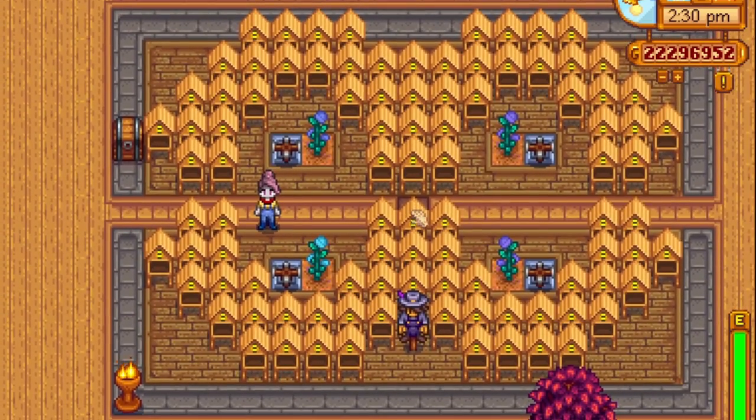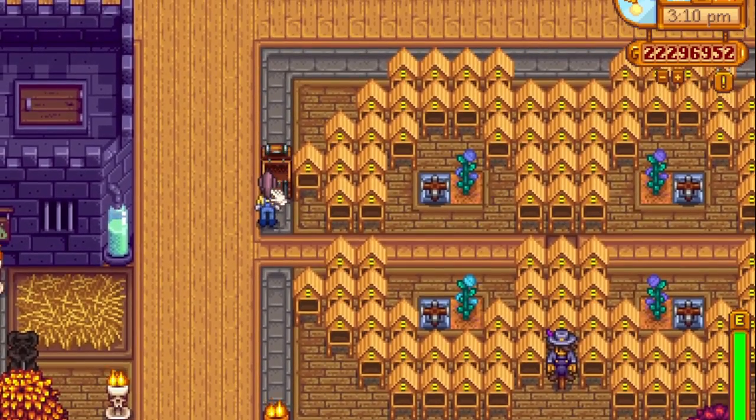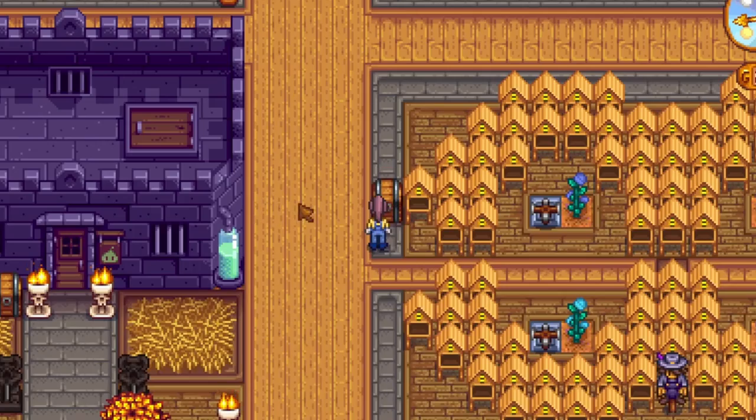One of my absolute favourite things to make with the Automate mod was my Honey Farm. Believe it or not, you can set it out so that you've got this perfect nice little arc to your Honey Farms. It looks cute, it looks cosy. You can come in, you can plant your one flower that you want at the start of every season, and then it just chips away. You come, you check your chest, bam — Fairy Rose Honey. I love it.